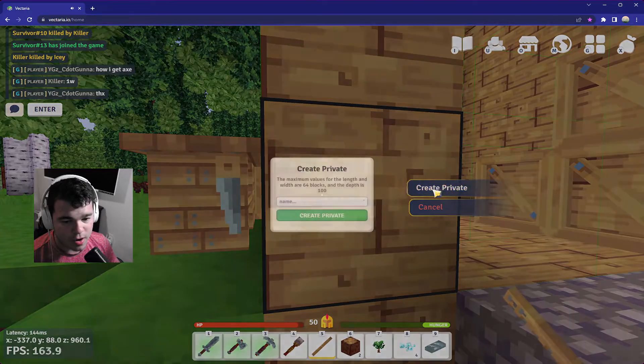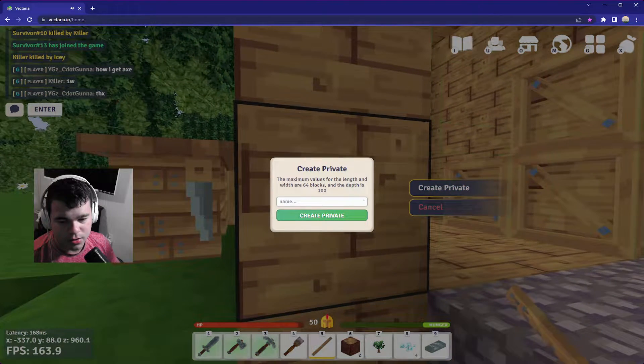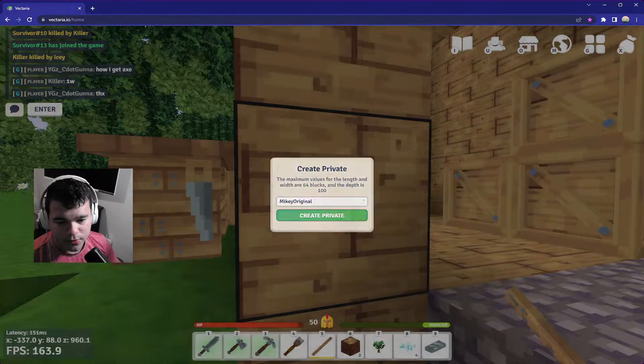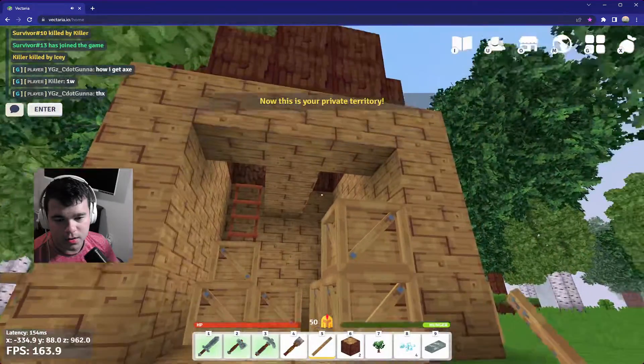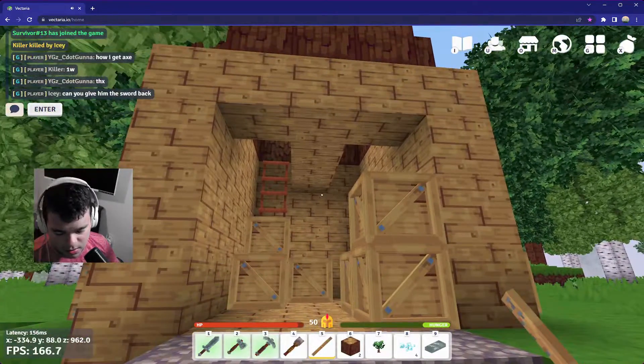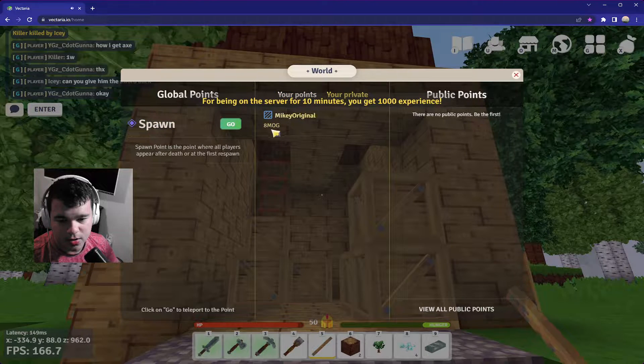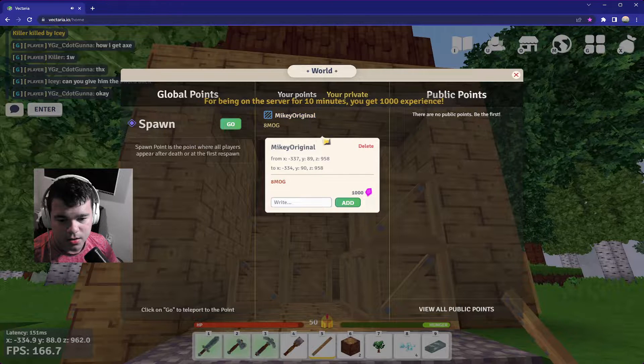Then you want to create a private territory and you can name it whatever you want. Let's name it 'Mikey Original.' Hit Create Private, and now this is your private territory. If you press M you can go to your private territory.